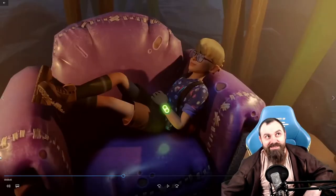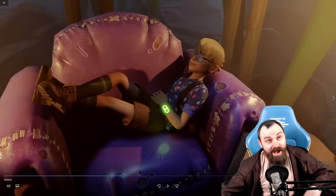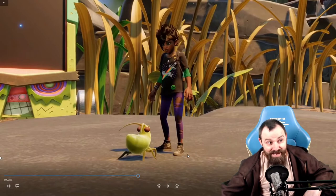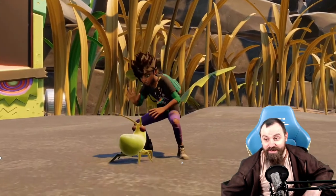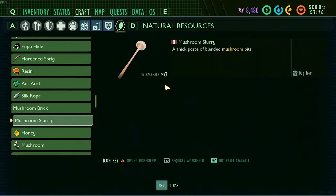We actually see Tiny Pete sitting on the chair, which yes, we have been asking for for a long, long time. It's super exciting, I'm so happy. I'm sure they're happy to be finally releasing it because yeah, it does get asked a lot. Next we've got Aphid taming - finally! The Mushroom Slurry, interestingly, it says in the top corner 'Bug Treat.' To me that's a treat, maybe we're going to be feeding our Aphids Bug Treats, and that's how we tame Aphids. Maybe.